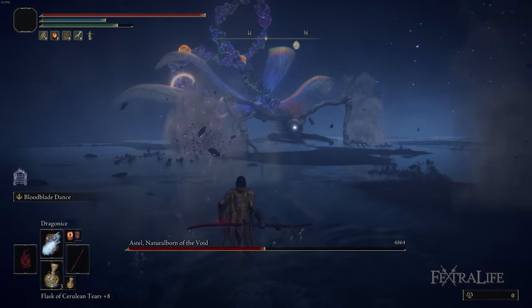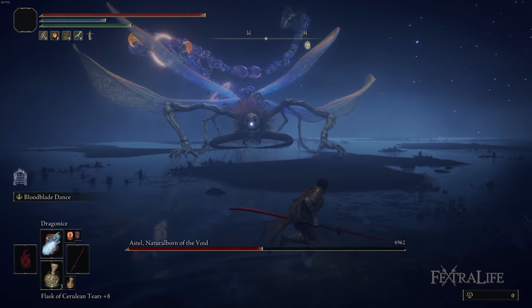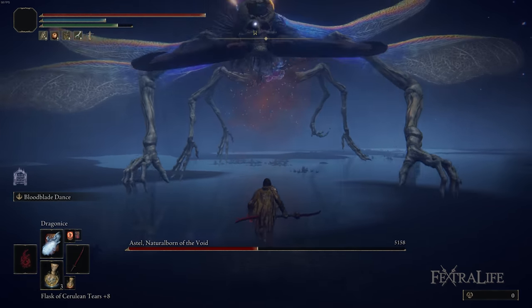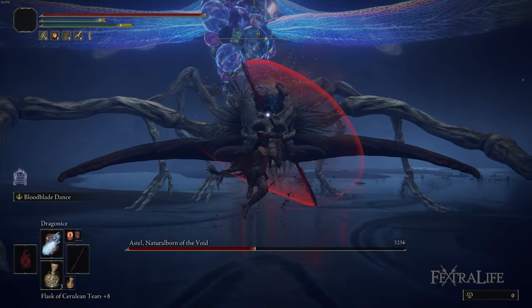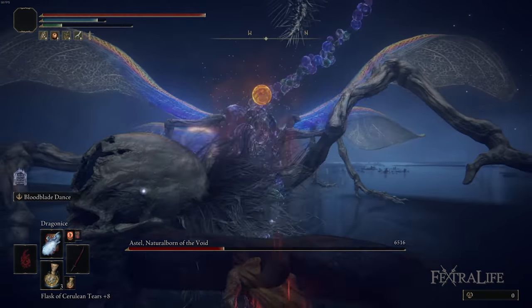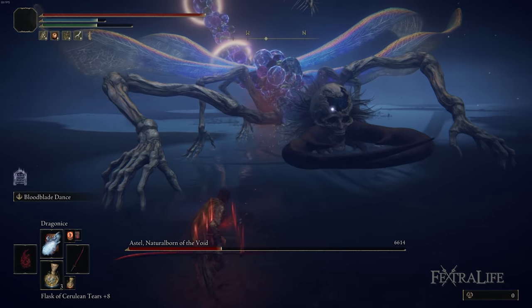Be on the lookout when this happens, though. A lot of times if you're going ham on him, he'll raise up in the air, put his hands down in the ground, and start doing these purple waves on the ground. You can roll backwards to avoid them, but if you get stuck in a long animation — like if you're using a weapon art — you're probably going to take damage. So make sure not to go too crazy at this point.